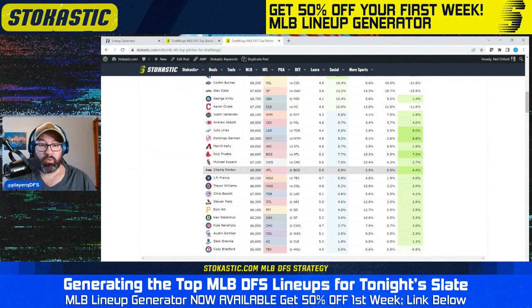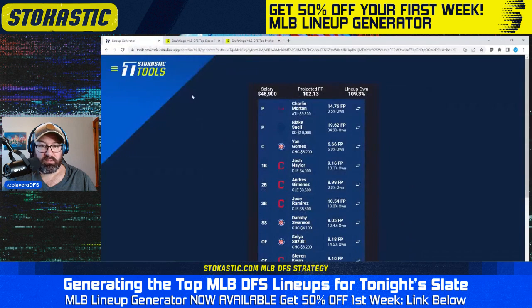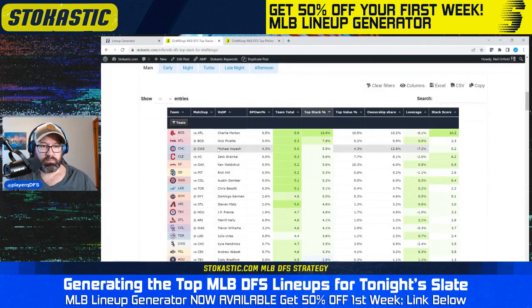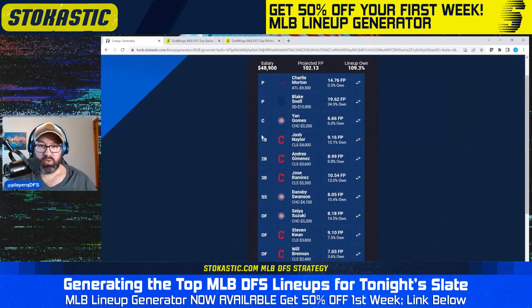He's in Fenway — so that explains the low ownership on Charlie Morton. Still a 7% chance of being a top two pitcher despite pitching in Fenway. So one of the better pitchers on the board in Blake Snell, and then a middling pitcher in Charlie Morton but with a little bit of positive leverage. The Guardians and Cubs are our stacks — Cubs third overall with a 6% chance of being the top stack, Guardians fourth with a 6% chance as well. So two of the top stacks on the board, one of the best pitchers on the board, and a low owned pitcher giving you positive leverage. Looks like a good lineup.